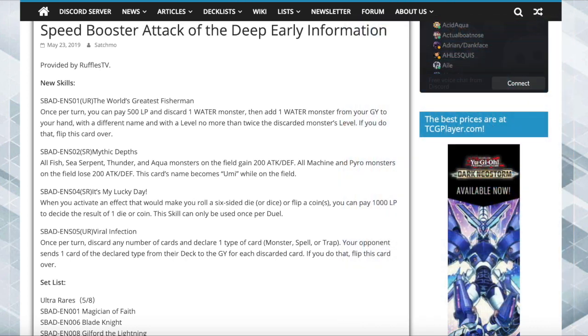Number four: Viral Infection — this is an ultra rare Kaiba skill. Once per turn, discard any number of cards and declare one type of card: monster, spell, or trap. Your opponent sends one card of the declared type from their deck to the grave for each discarded card. If you do that, flip this card over.